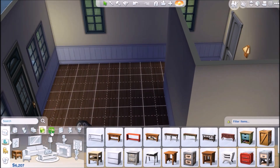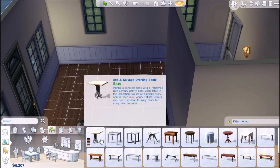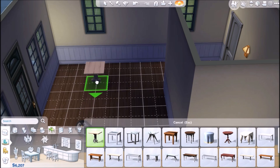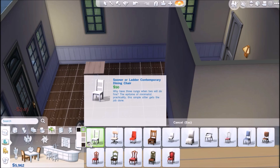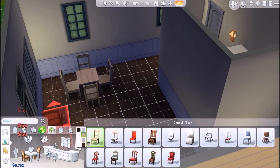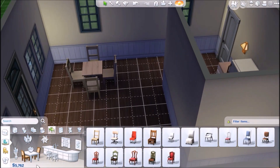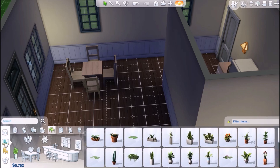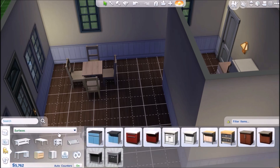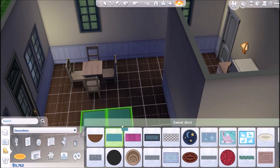Let's go ahead and go to the dining room. Tables — she doesn't need a super big table, it is just her. So we'll give her this simple one and some chairs. Can we get a rug? Sort by function — decorations, rugs. Okay, I'm getting the hang of this!